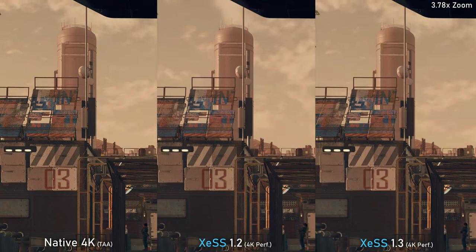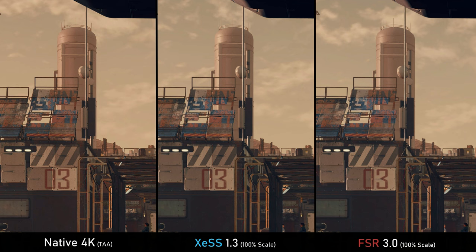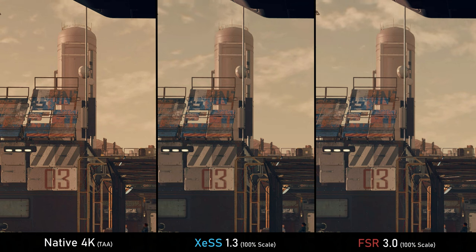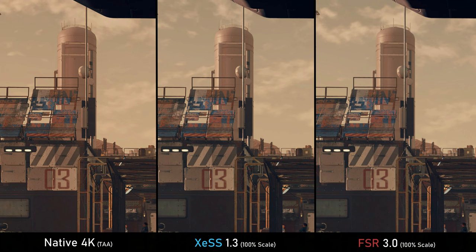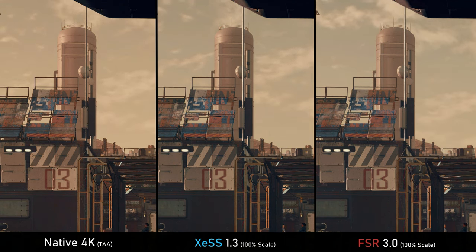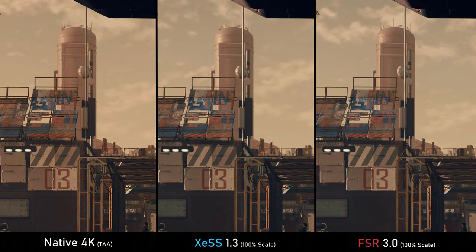Starfield allows using DLSS, FSR, or XeSS at native resolution instead of TAA, which is where they really shine. However, XeSS 1.3 doesn't gain much extra detail here — I believe it's because the 1.3 DLL is designed for a new native mode, so forcing it to native resolution via DLL swap may not work as intended. At native resolution I actually prefer FSR 3 here: it has a bit more shimmering but better stability than TAA and more sharpness than XeSS 1.3. With an official XeSS 1.3 implementation, results should be considerably better.